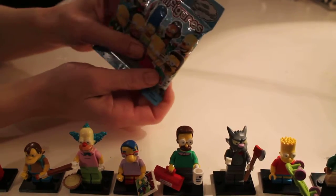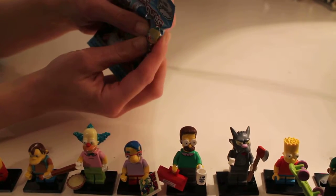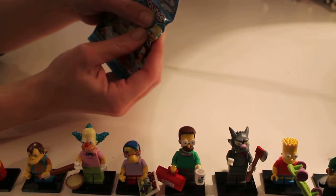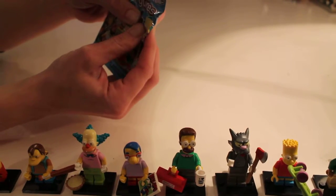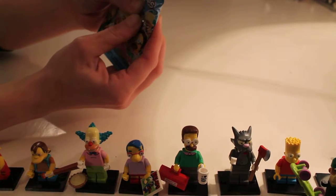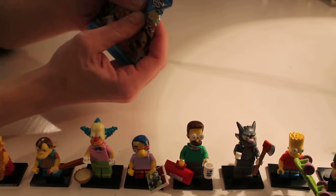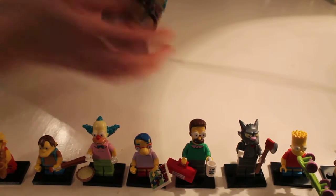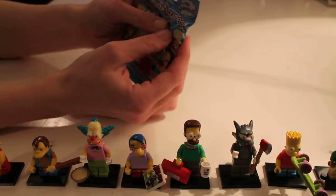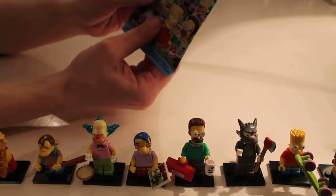So I get everything into the corner, get rid of the tile, let's check the head. Looking for any distinctive features — it's a small head, a very round head. This could only be one of two people: it could be Ralph or it could be Mr. Burns, but if it was Mr. Burns it would have a fishbowl. Let me feel... nope.